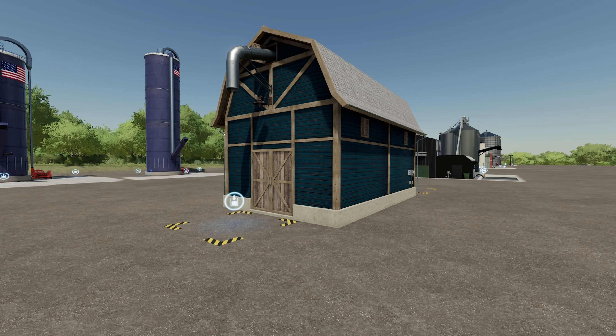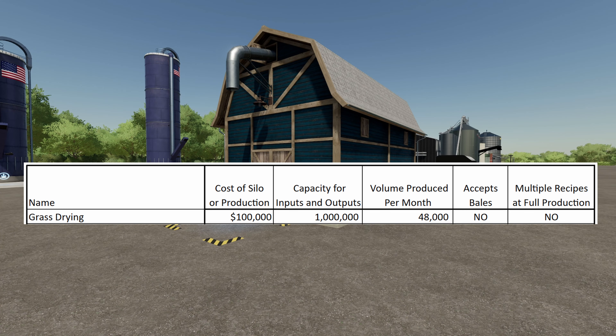The first mod is Grass Drying. Cost is $100,000, capacity is 1 million liters. Volume produced per month is only 48,000 — the lowest on the list. It does not accept bales and does not run multiple recipes at full production; if you run silage and hay simultaneously, production is cut in half. I do not recommend this one if you're trying to make a lot of silage quickly.